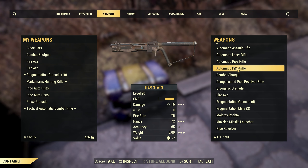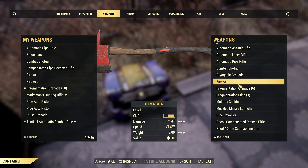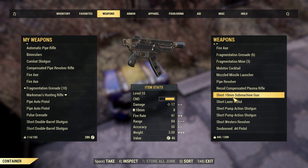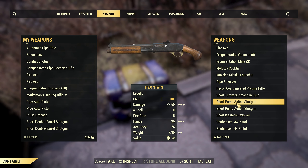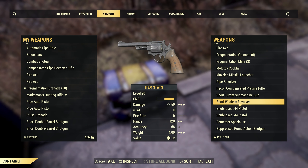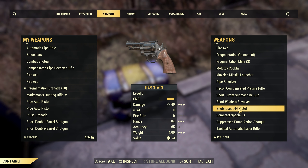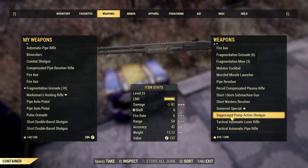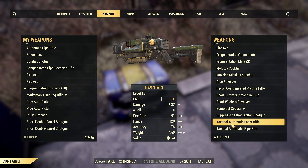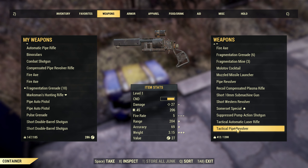I'll scrap the excess here. We can scrap this thing whenever we use it again because we have higher level ones now. The double barrels can go. I only have one 10mm submachine gun — it's not that good honestly, but I'll keep it around for now. I only have one Western Revolver — this is actually quite good. It's level 20 required and does the same damage as this thing with the same ammo. I doubt I'll use the pump action anymore. I'll keep it for old times' sake, but here's my laser rifle — gonna scrap that thing too.